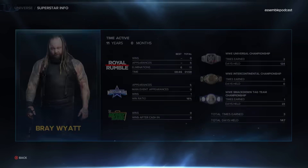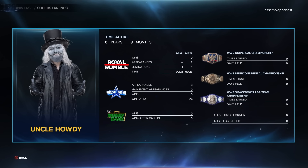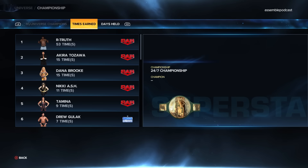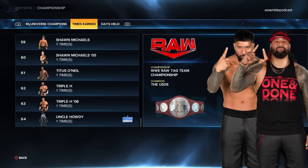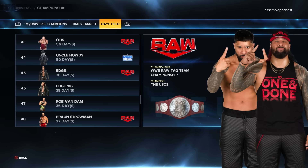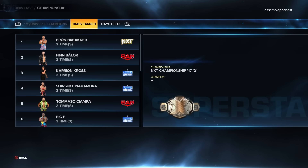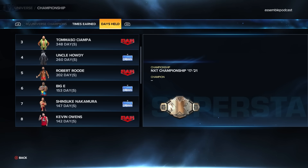Some cool Easter eggs we found within universe mode: you have Bray Wyatt's title history with his Rumble appearances, his manias, and the titles he's earned. When you go over to Uncle Howdy, he's got eight months of activity and has been in the Rumble. This is likely looking at Bo Dallas's history — for the 24/7 championship, Uncle Howdy has earned it one time but with no days held. For the Raw tag titles, Uncle Howdy has won them one time and held them for 50 days. And for the NXT title from 2017 to 2021, Uncle Howdy has held it one time for 260 days — which is kind of clever, essentially saying this is Bo Dallas.